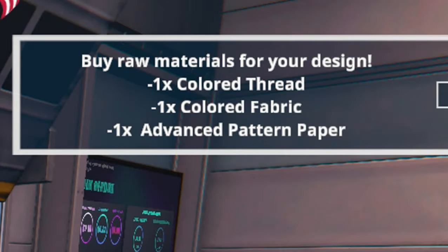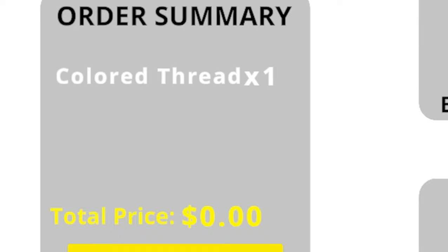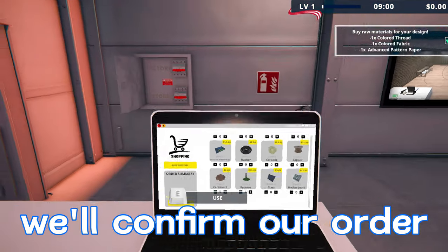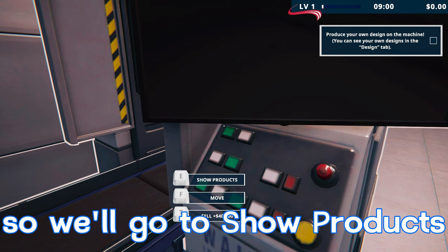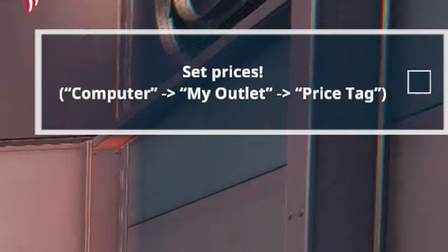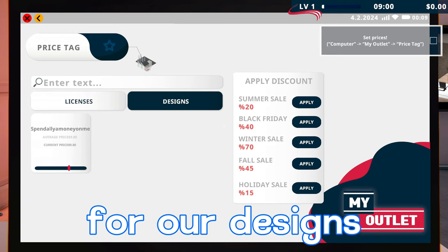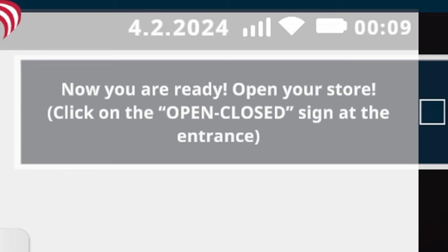Now it's asking us to buy raw materials again — this time colored thread, colored fabric, and one advanced pattern paper. We'll confirm the order. Then we produce our custom design on t-shirts from the machine. We go to Show Products, click the Designs tab, and our custom shirt design is right there — looks beautiful. We click Produce and our shirts are completed. Next it says to set prices. We go to My Outlet then Price Tag — our shirt is currently priced at 980, average price 980. We think we're worth more, so we'll set it to at least 1210.